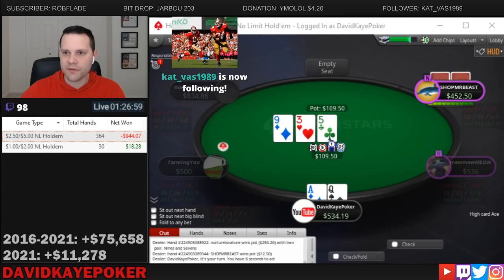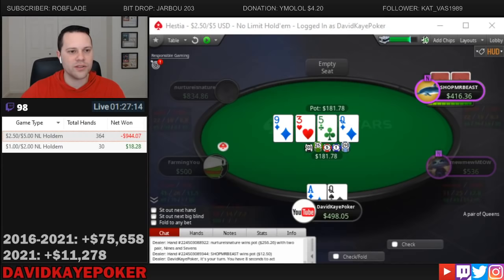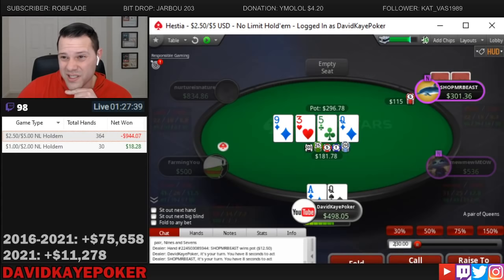We open the cutoff with ace-queen, big blind 3-bets, and we go ahead and take it in position. Board is 9-5-3-3 rainbow. We see a bet and call in position with our ace high. We get a beautiful turn card — hit the queen on the turn. We still want to just call here on the turn, keeping bluffs in. We're gonna be capped in our range and a lot of times this queen will be really bad for us.